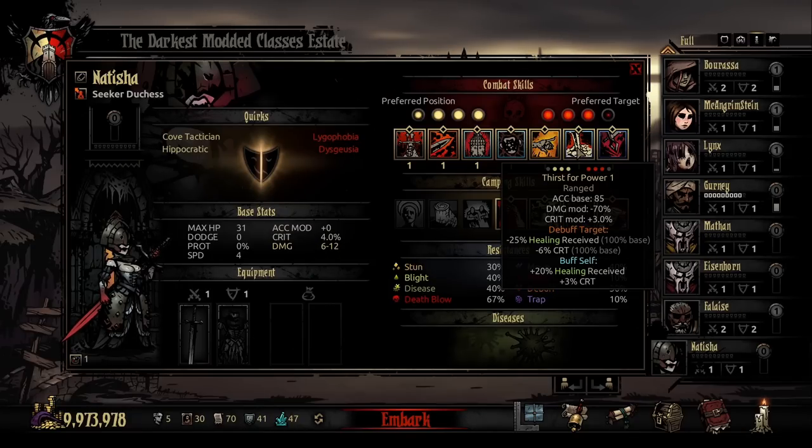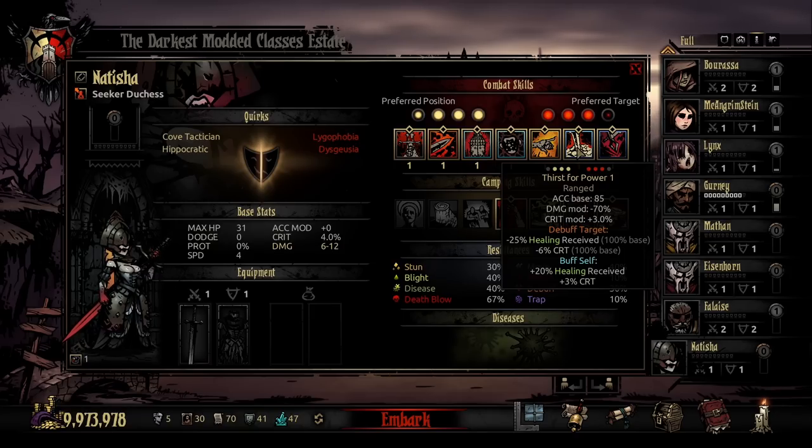And finally, the last ability in her beast kit is Thirst for Power — a ranged attack usable in position one, two, or three. It attacks a single enemy up to rank three, accuracy base 85, minus 70% damage modifier, 3% crit modifier. This is a pretty significant debuff: minus 25% healing received and minus 6% crit chance on the enemy, but also very importantly buffing herself for 20% healing received and 3% crit. Thirst for Power is a great opening ability the second you transform — you land a decent minus crit buff on an enemy while getting that 20% healing received buff to make her even more of an effective leech tank.